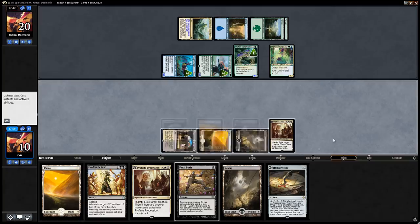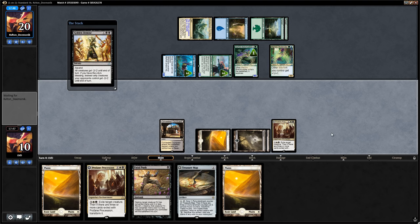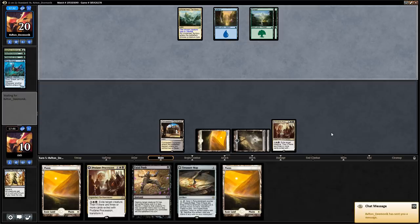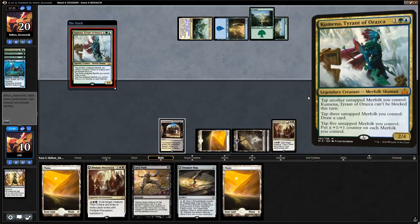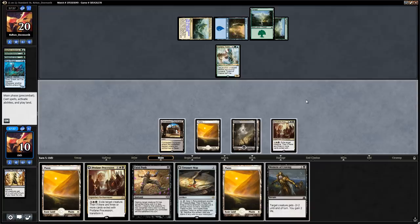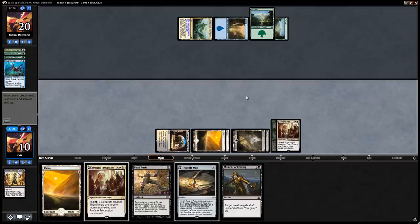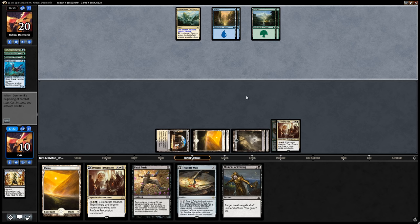We draw, play the Swamp, play Golden Demise — the opponent is not going to be happy. Opponent untaps and there's Kumena — we found a target for Profane Procession. Fatal Push cannot answer it and they might have Blossoming Defense here, which is a reason we want to use Profane Procession on our turn. Moment of Craving doesn't really change that, so we use it right away — that works. We're at land number 5 now. Opponent says go, so we deploy Treasure Map and start drawing extra cards.